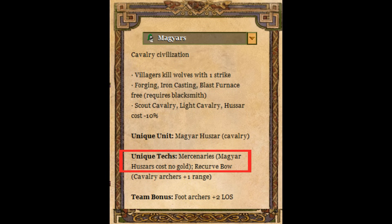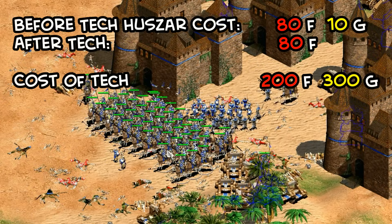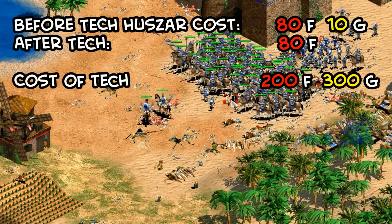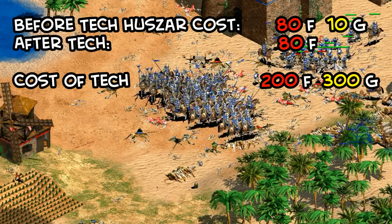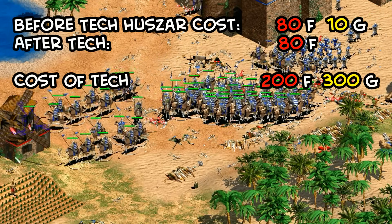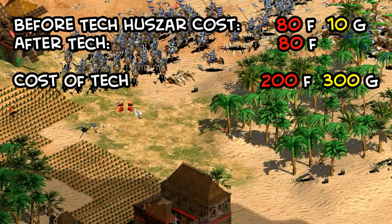Moving on to the unique techs, in Castle Age they get access to Mercenaries. This tech removes the 10 gold cost to creating a Huszar. It's a good investment if you're planning to make 30 or more from a gold perspective, and it's worth getting at any point — because it pays for itself so quickly, even in the latest stages of the game it's probably still worth getting if you haven't already.